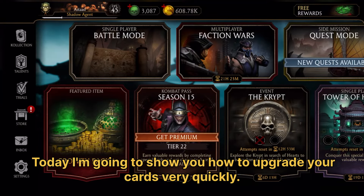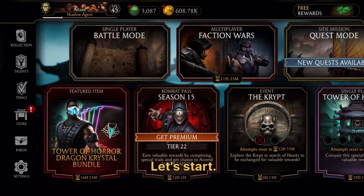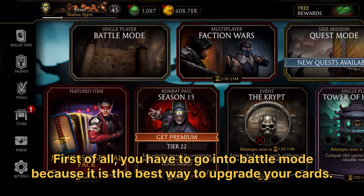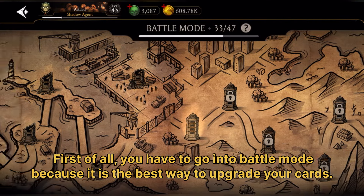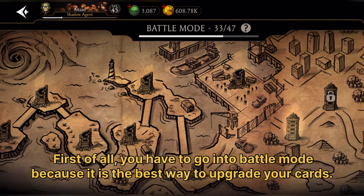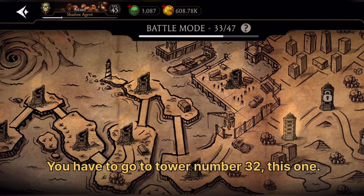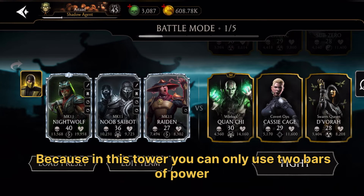Today I'm going to show you how to upgrade your cards very quickly. First of all, you have to go into battle mode because it is the best way to upgrade your cards. You have to go to Tower number 32 because in this tower you can only use two bars of power.